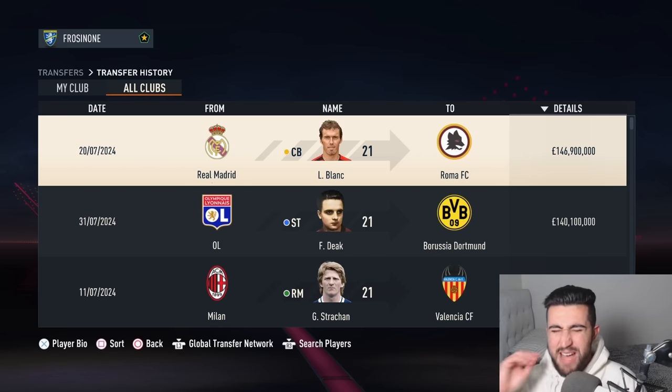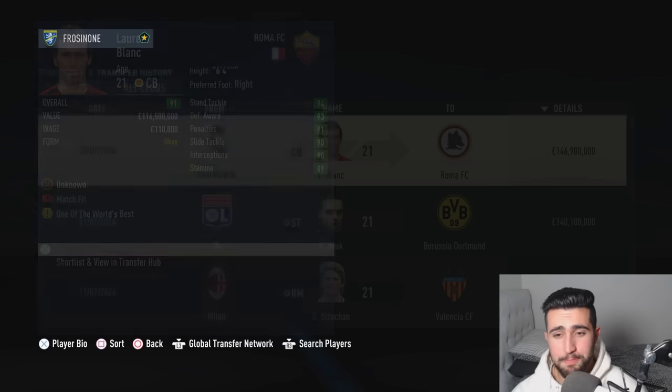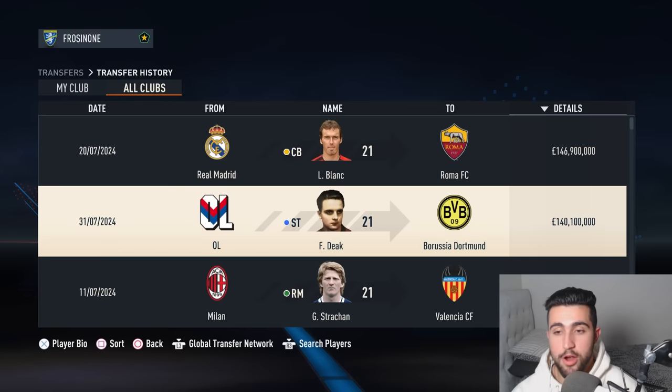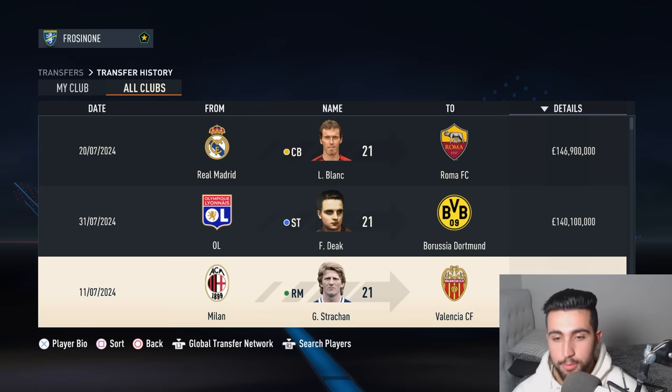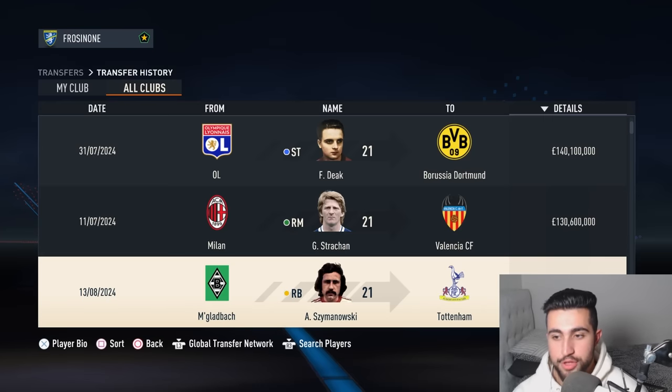Finally we have some major money — some big cash being thrown around. With Real Madrid forking out $146.9 million for a 21-year-old Laurent Blanc, one of the world's best centre-backs. Alongside this guy, Ferenc Dijk — a 21-year-old Hungarian who moves to Borussia Dortmund for $140 million. Gordon Strachan moves to Valencia for £130.6 million. Where's all this money coming from?